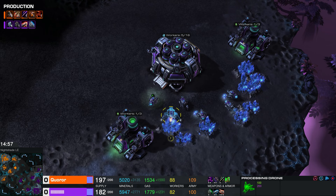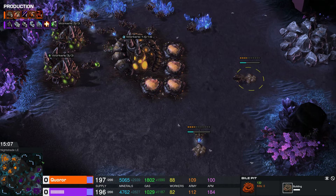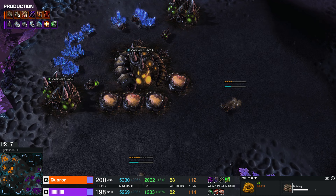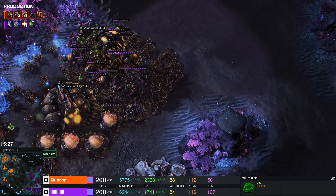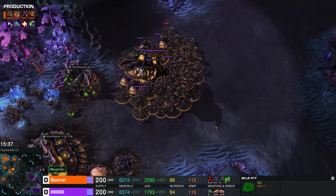Look — the processing drone just learned how to cloak. Now he's like an observer that can cast spells. He cloaks, he detects, he debuffs, and he can get a ton of energy from the processing core. Everybody's using the pause to expand and consolidate — feeding pools and bile pits going down around those new expansions. Our Genitron player's mixing it up as well — Barcode is investing in an assembly array, which is going to let him unlock air units. Though if the processing drone saw the transition to Scorpulis, that may have given him some valuable information.